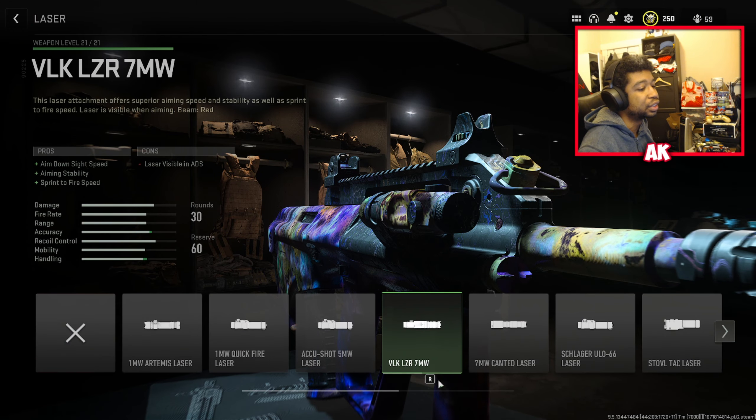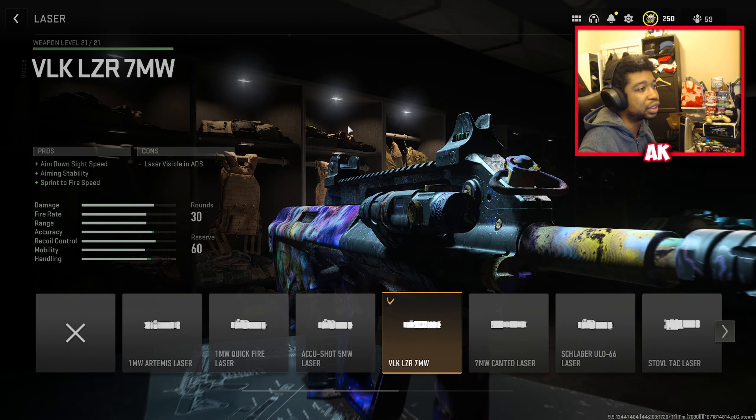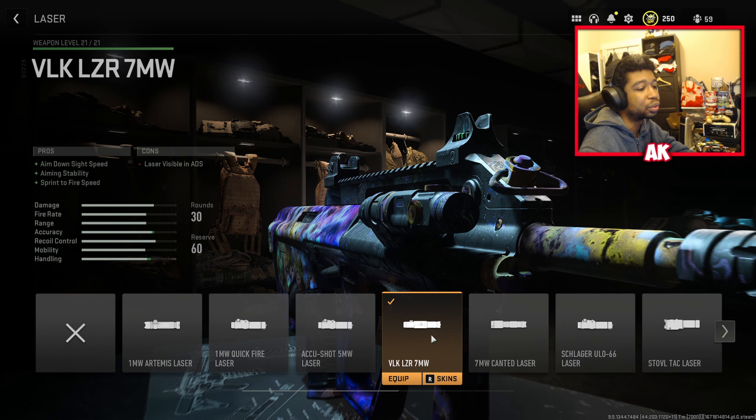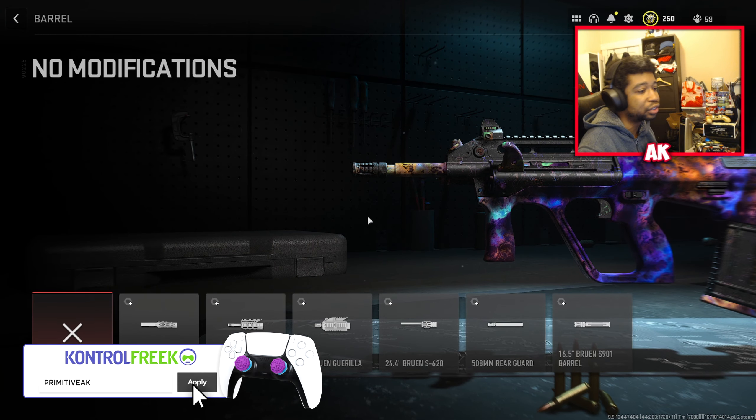First things first, this one's a no-brainer attachment: the V LZR 7 milliwatt laser. This is going to give you the most amount of aim down sight speed with your weapon — highly recommend you use this. It will be visible to enemies, so do bear that in mind, but it's usually not too big of a deal.